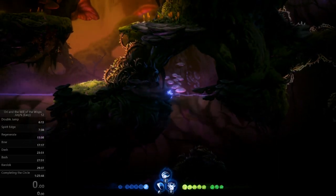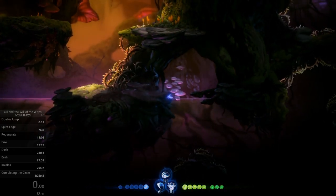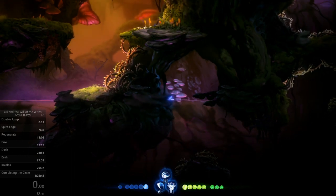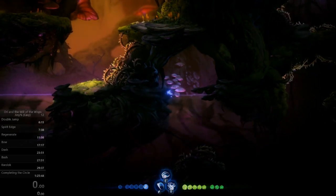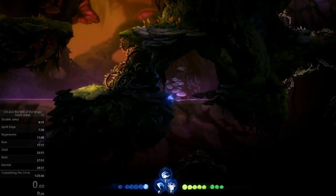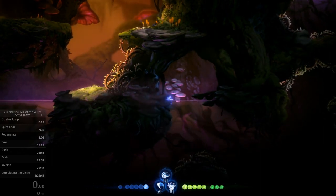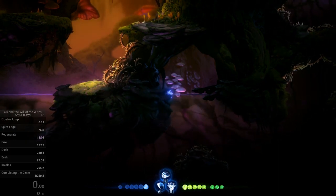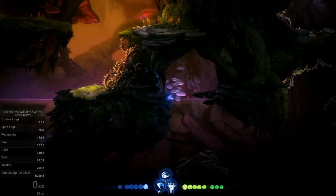When you let that go, you're going to wait a very brief moment, and then hold up-right. Ori should just barely go over the lip that's sticking upwards in the water. From there, it should be possible to use visual cues to swim the rest of the way — using diagonal motion down-right after that spike in the water that sticks up, until you get low enough that you can hold directly right again.